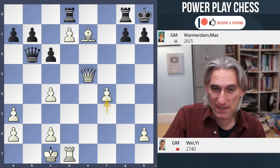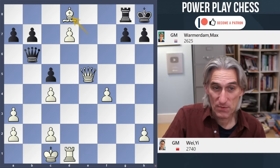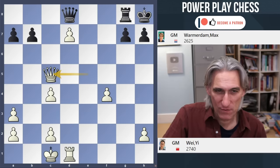So in this position, f4 played instead — very sound. Obviously if you can play f6 and just break open a window towards the king, then black is lost. So c5 — that allows the queen to at least look in this direction, but it's not very effective. Bishop takes, queen takes, and queen takes c5. Here Varmadam decided enough is enough and he resigned the game.